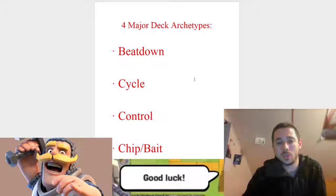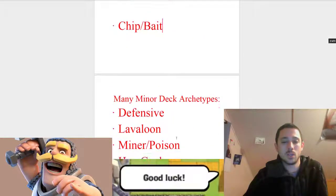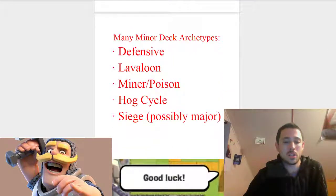I'm going to go over four major deck archetypes — keep in mind these aren't necessarily all of them, just four that I think are important. First we'll talk about beatdown, then cycle, then control, and then chip and bait. After that we'll talk about some minor deck archetypes — again, this is just my personal categorization. We'll cover some defensive archetypes, more specific ones like Lava Loon and Minor Poison, Hog Cycle, and Siege, which could possibly be considered a major archetype as well.